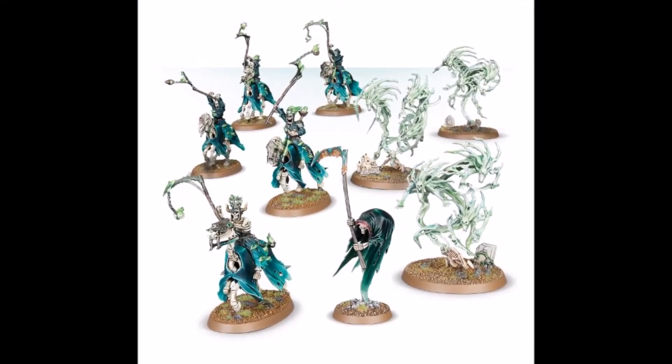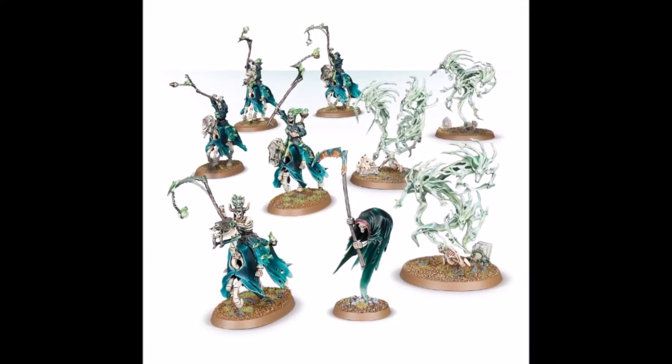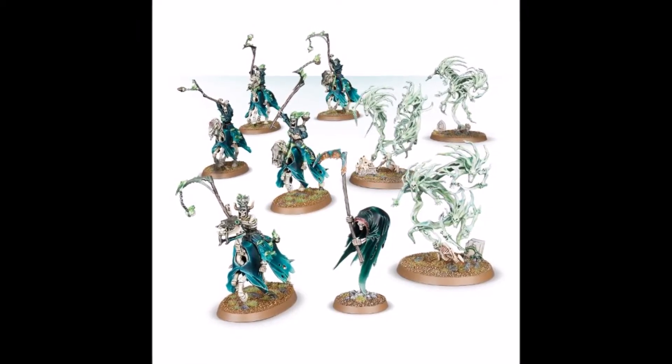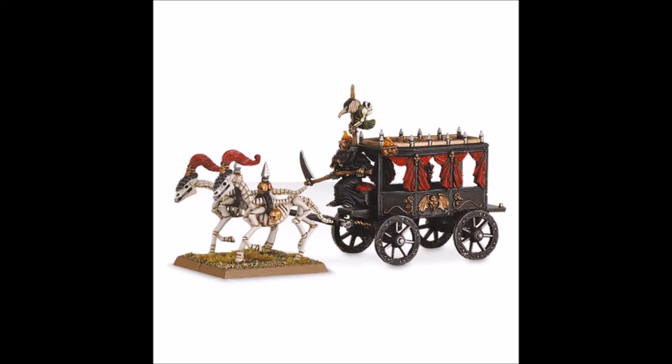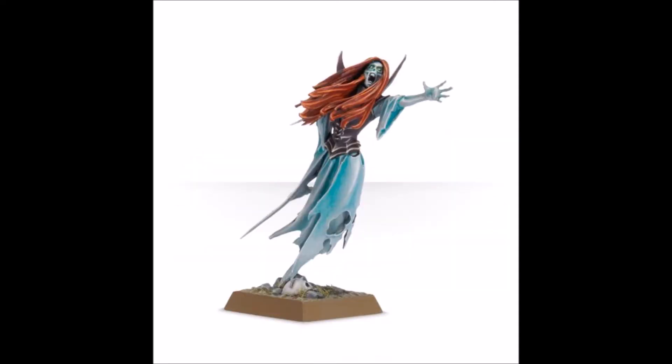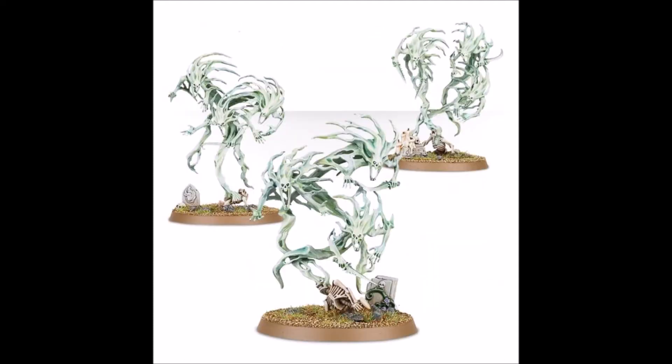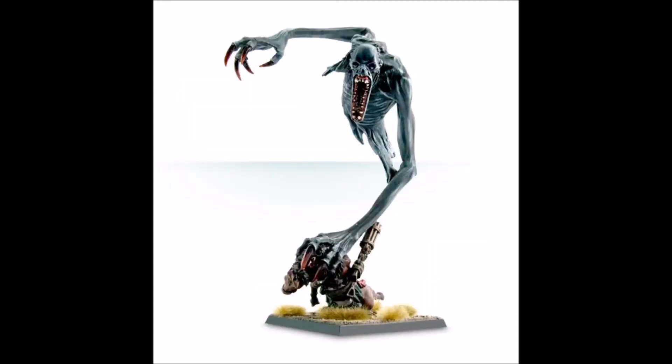Nighthaunt only has 6 units and can draw from 2 factions for allies, keeping their options quite low. Their units are the Black Coach, Cairn Wraith, Tomb Banshee, Hex Wraiths, Spirit Hosts, and Mournguls. All of these units have Warscroll reviews on the channel, so please check them out for more specific details on how to use the units. Among their Warscrolls, there are 3 leaders, 2 battle line, and 1 behemoth.